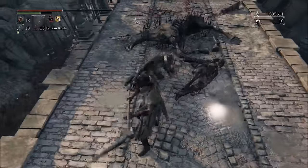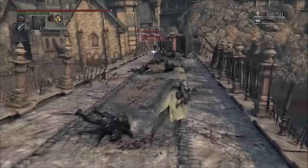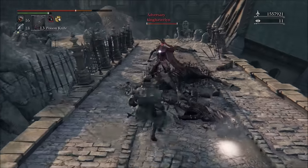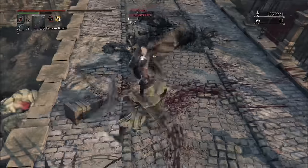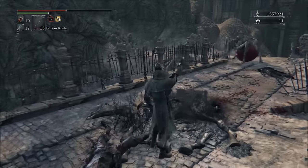Speaking of ganking, be sure to unlock if you're being ganked. Without a doubt, unlock because they'll try and get around each side of you — it's a general good strategy in a 2v1 to get on each side of a person. So if they do that, unlock, just R1, R1, spin around with your R1 attacks. It works very well.